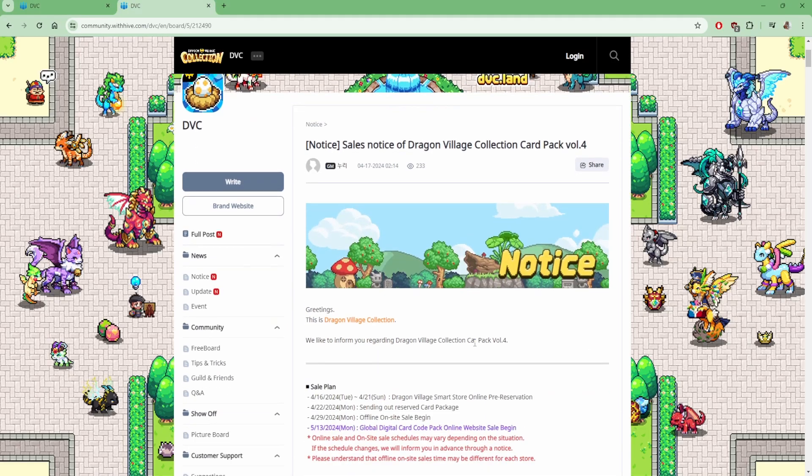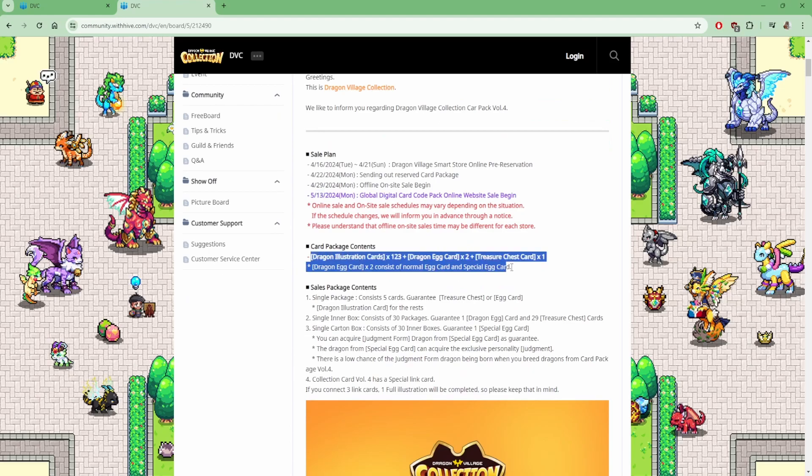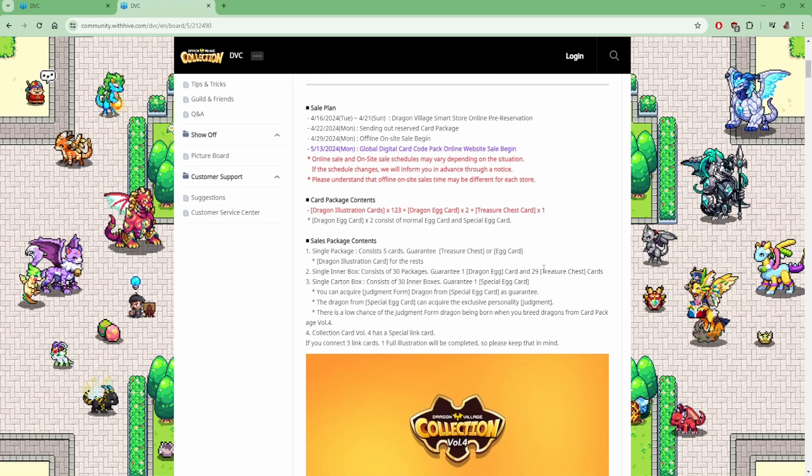Let's get into the card Volume Pack 4. Pre-reservation starts on 16th of April, which is yesterday as of recording. Sending out a reserved cart package on the 22nd. Offline on the 22nd, offline on-site sale begins on the 29th. And then the global on 13 May. If you want to read the cart contents, just pause the video right now.